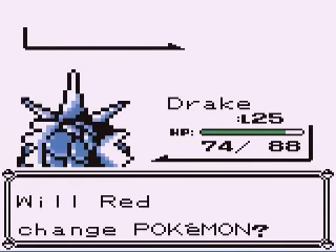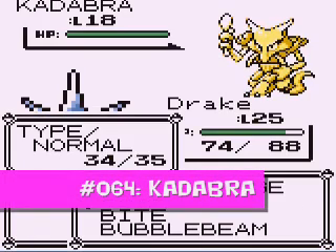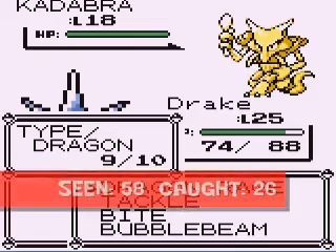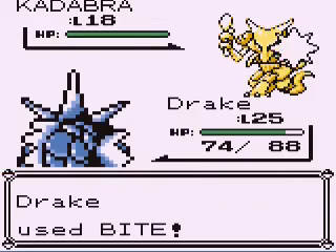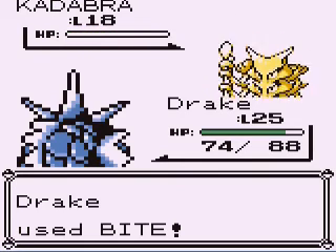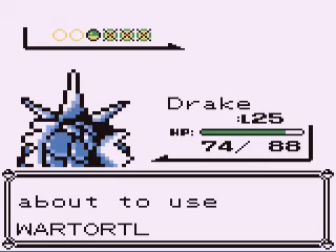And then we move to Kadabra, which is Abra's evolved form. Kadabra has very high special, so we want to use physical attacks. It has Teleport and Confusion, so it just got an attacking move. Terrible defense, so a well-placed hit will destroy it.